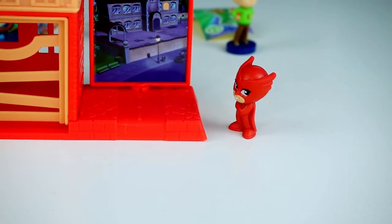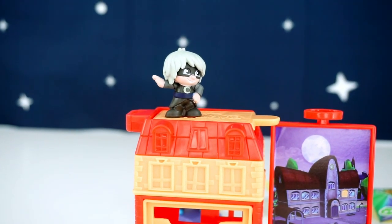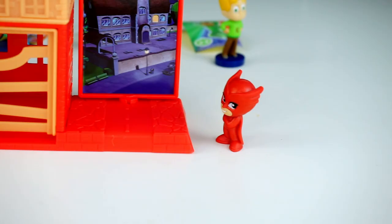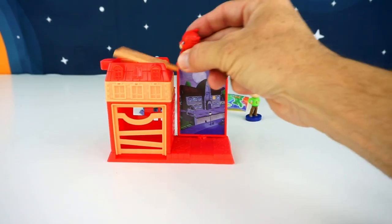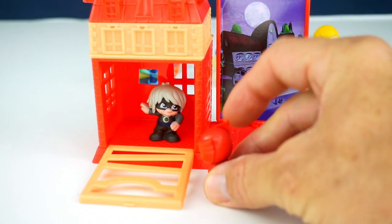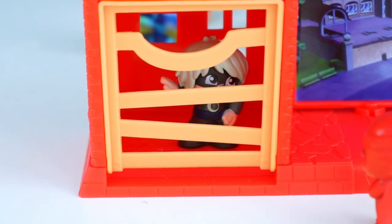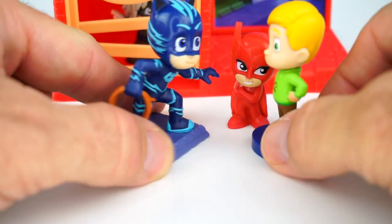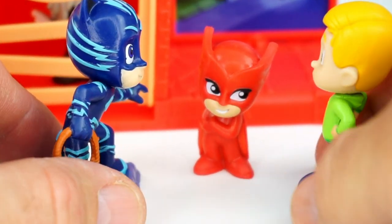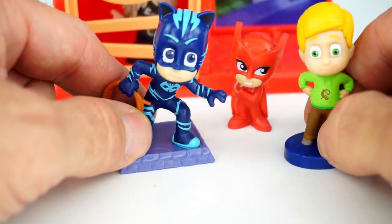Alright, Luna Girl, that's enough. Get down from there. Now! I don't think so, Owlette! Why don't you try and get me? Oh, don't make me come up there and get you! Oh no! In you go, Luna Girl! You can't cause any trouble in there! I'll get you next time, Owlette! The only thing I need to do is call Romeo to get me out of here! Way to go, Owlette! Good job! Thanks, guys! You saved the day! Woohoo! Yay! Let's go!